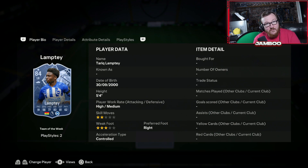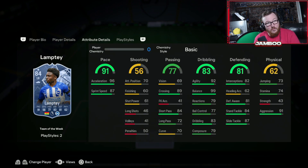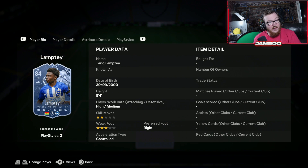We then have Lamptey — actually one of my favourite defenders this year. He's coming in just below the 100k mark, so I'm sneaking him into this video. I think he's one of those hidden gems that will rise as the year goes on because he's a week one Team of the Week. Feels so quick in game and so good on the ball because of that 99 balance. His defending's good, and yes he only has 43 strength which is weak, but that aggression makes up for it. He has Rapid and Quick Step, and he also links to the evolutions and to Ansu Fati.